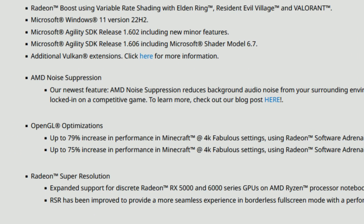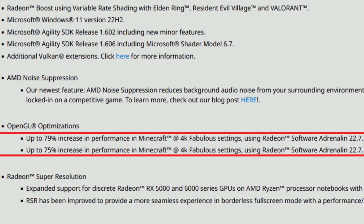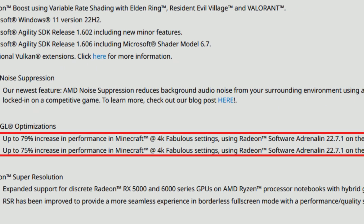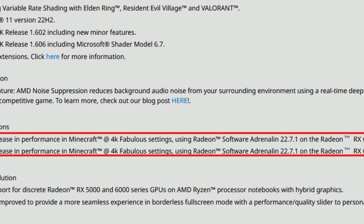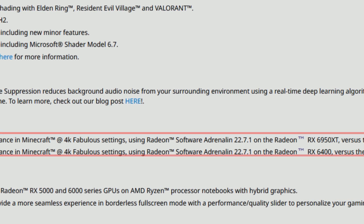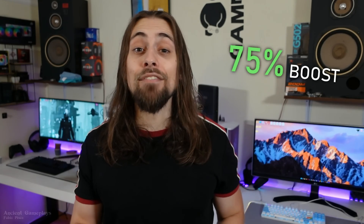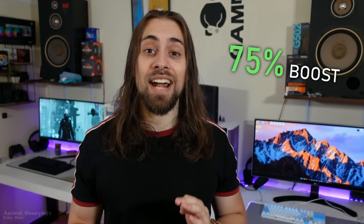Now we have the OpenGL optimizations — up to 79% increase in performance in Minecraft 4K Fabulous settings, and up to 75% increase in performance in Minecraft 4K Fabulous settings using Radeon Software 22.7.1 on the Radeon RX 6400 versus the previous driver 22.6.1. So even on a card as slow as the RX 6400, we have up to 75% performance increase — that is insane. I have more tests at the end, so do not skip.